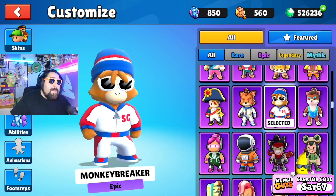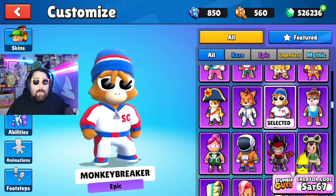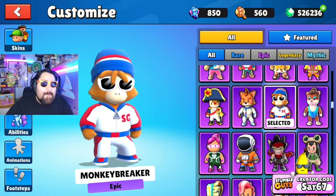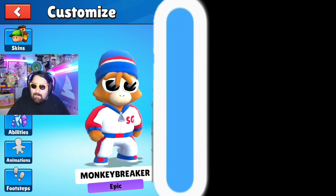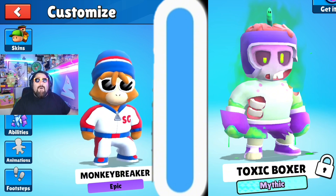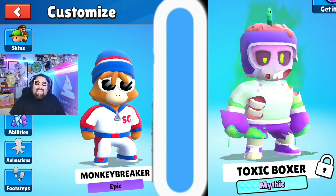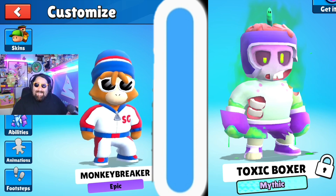First up, I'm scrolling down here thinking about what's a pretty good skin to choose. I thought of the mythic skin Toxic Boxer, so we're going to send that to him. I'm going to pick the Monkey Breaker. I'm not sure what he's going to pick, but knowing him, I thought the Fumble. In three, two, one, go. Oh, I was so off — I was thinking he was going to pick the Fumble.